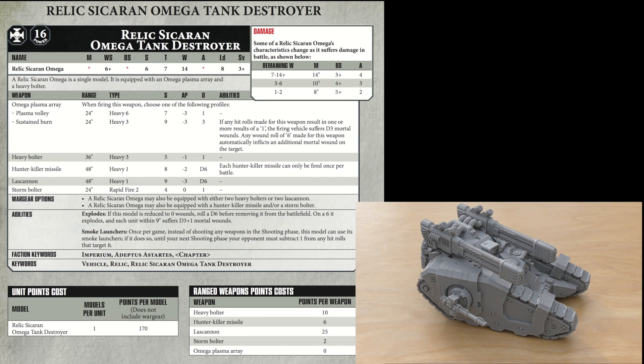For its abilities: if it's reduced to 0 wounds, you roll a D6 before removing it from the battlefield. On a 6, it explodes and each unit within 9 inches suffers D3+1 mortal wounds. That's pretty horrific — 9 inches is a good distance with a possibility of suffering 4 mortal wounds. For smoke launchers, once per game, instead of shooting any weapons, it can use its smoke launchers — though it doesn't look like it's got any on the model, unlike Land Raiders and Rhinos.